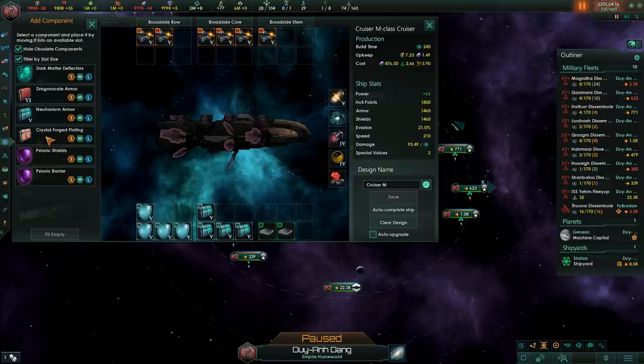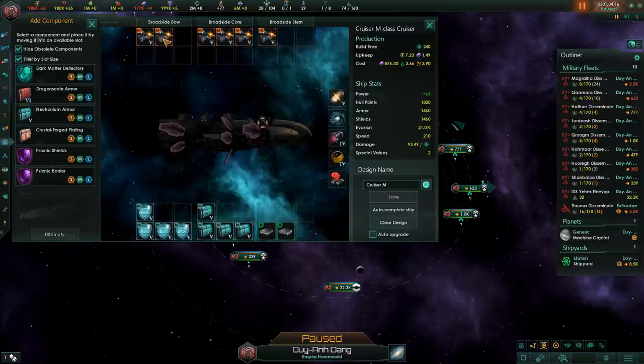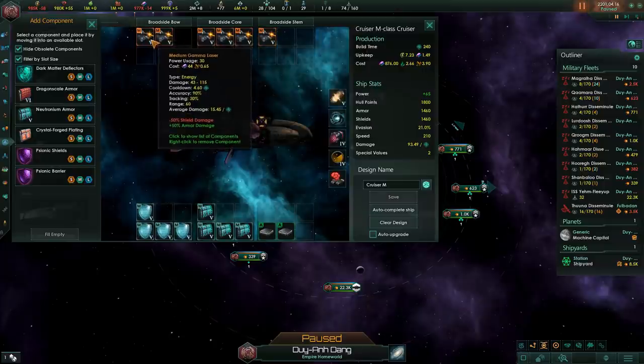Hull point modules are the cheapest but probably least effective. As ships go down in health they will actually start doing less damage, so having a ship completely outfitted with hull is not a good idea. However, if you can build more ships with just hull points than with proper equipment like armor and shields, you can go for it, because two ships is better than one and more firepower will win you battles.